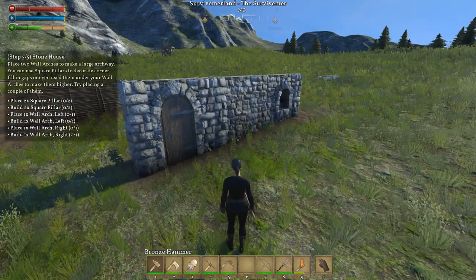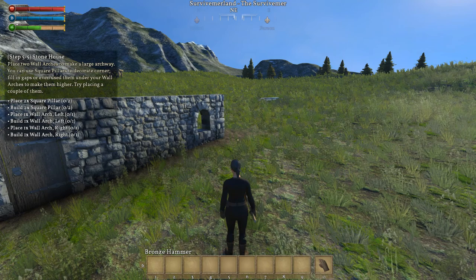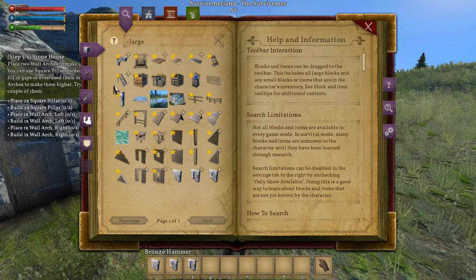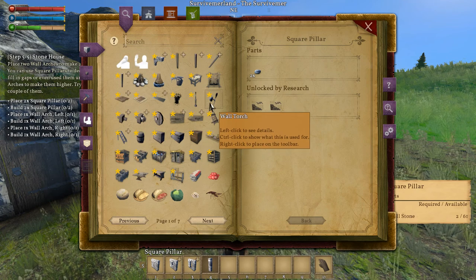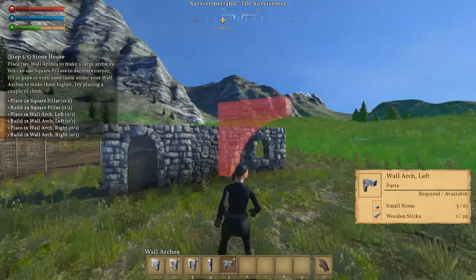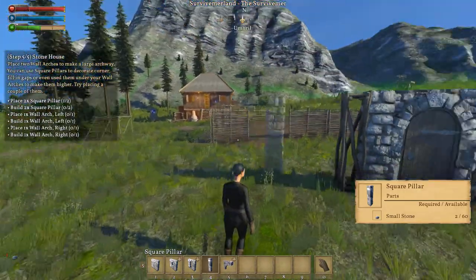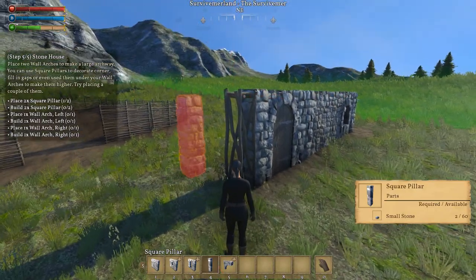Now place two square pillars and place one wall arch. Alright. Two square pillars — let's just go to number five over there. These are small things. Here — okay, square pillar. And then arch wall. Where are the arch walls? Do I have stone? Arch wall — oh yeah, perfect. And we need to place number four. Will they snap? If I want them to snap — yes. I just placed one there.